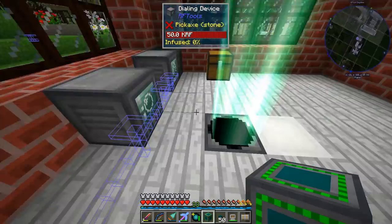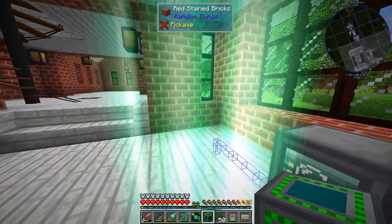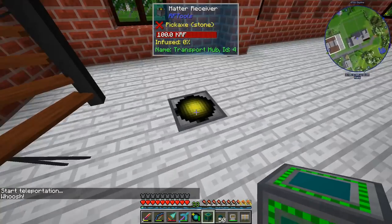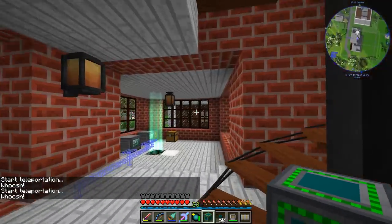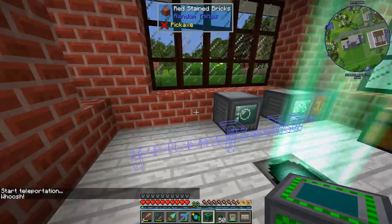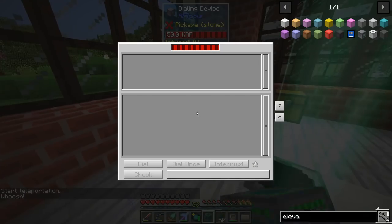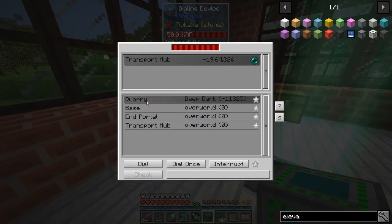We say dial and we can see the transmitter is glowing, telling us we've got a destination dialed in. When we stand on it, it teleports us over. We're facing in the same direction as when we left. Obviously that's not a very interesting teleportation because it's not very far, but you get the idea — we can teleport to any of the other destinations we've already set up.